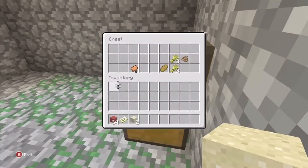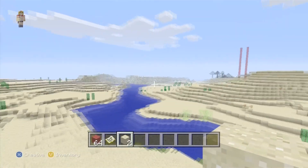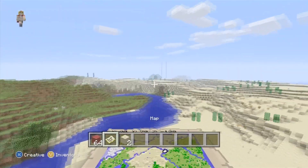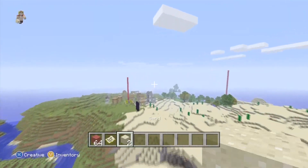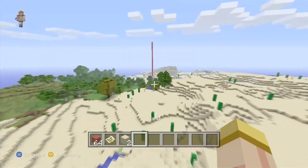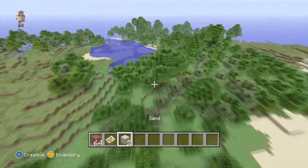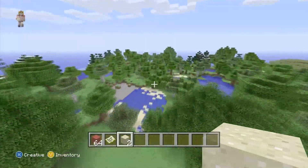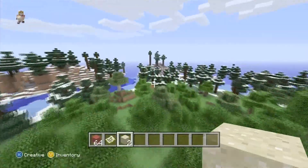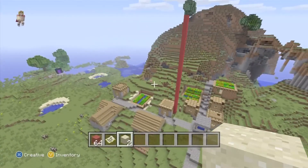Coming over here you find a zombie spawner. Nothing crazy in the chest — just a saddle, so you can use that to ride a pig. But the big takeaway is: you have a spider spawner, a skeleton spawner, and a zombie spawner — all the major spawners in your world right from the start. You can create a grinder for each, which is absolutely amazing.